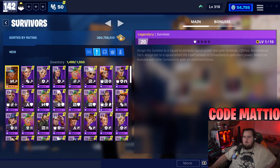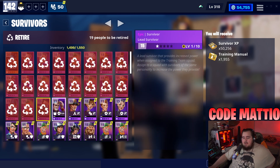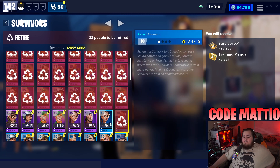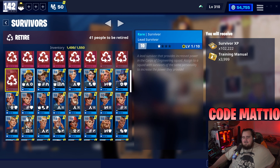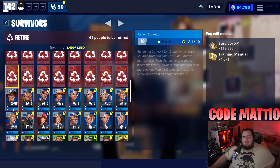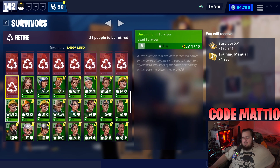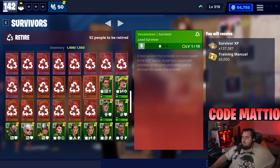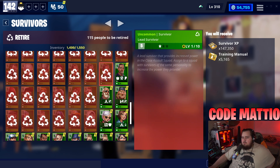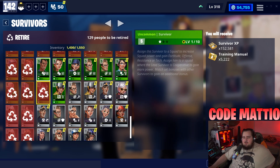I'm going to recycle the legendary survivor too. I've recently realized I have exactly enough survivors for each set bonus if they ever change the set bonuses - exactly enough to fill every single squad. If I recycled every single survivor including the legendary ones, I'd get around 150,000 to 300,000 training manuals, which could get me to level 1000 in the collection book. However, I probably won't do it because that's a lot of survivors.